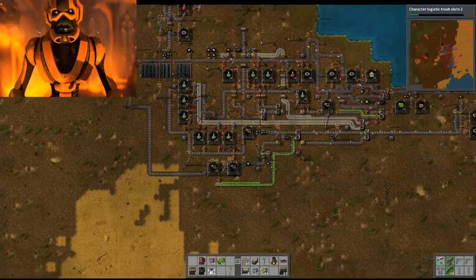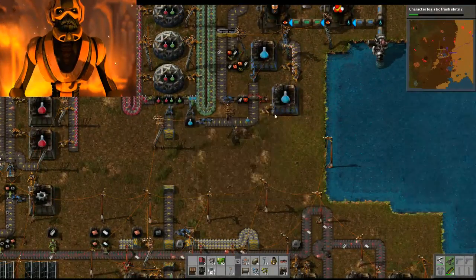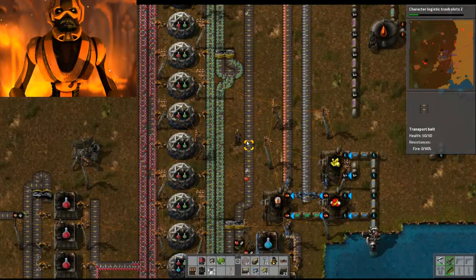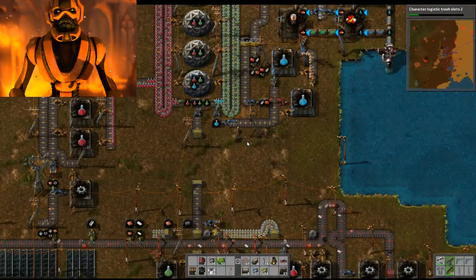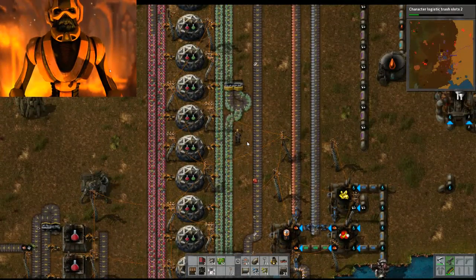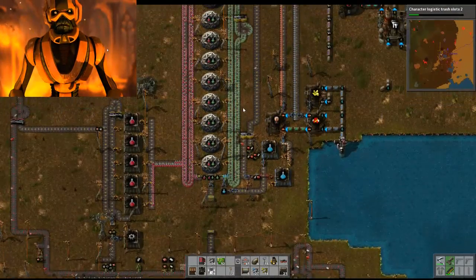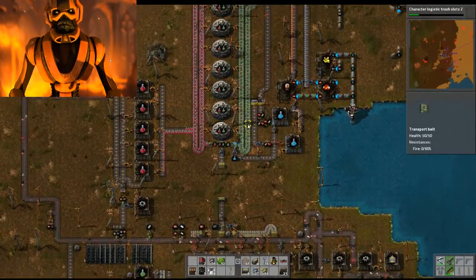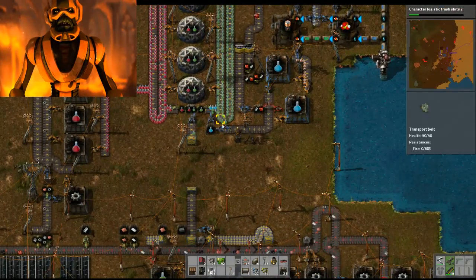And it seems to be functioning. As you can see, I have a buttload of green science, which is actually starting to become an issue. I have a splitter there and I'm thinking I need to do another buffer, because I need to be able to get those blues in here, and they're not getting in here. I need to see how to siphon away greens well enough to put the blues in.